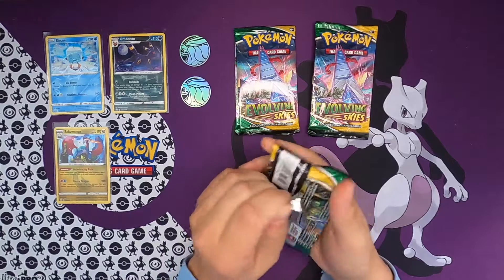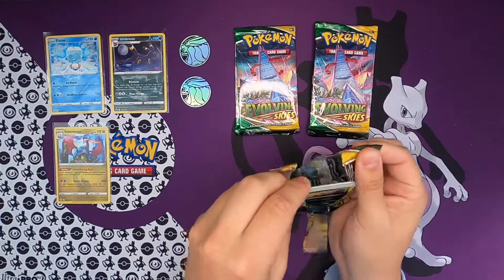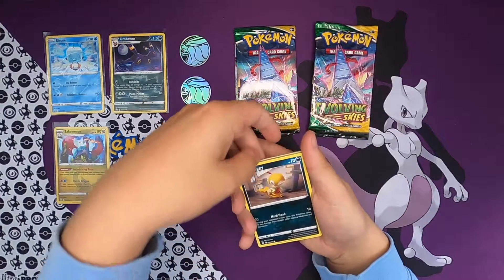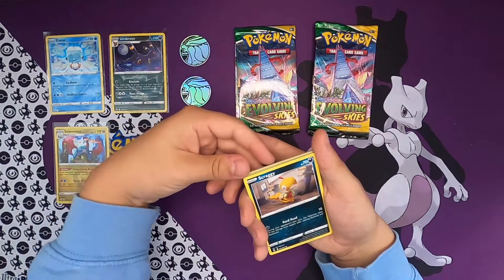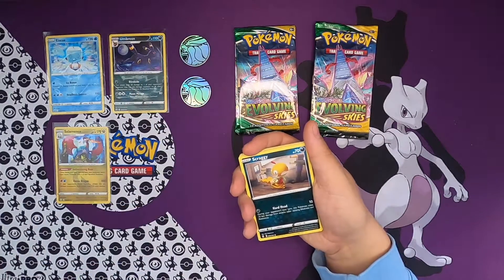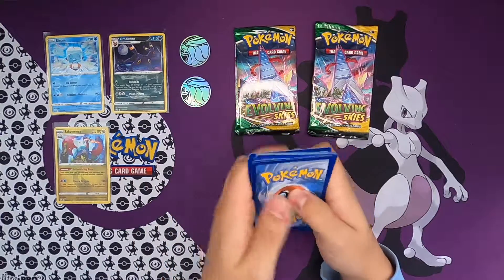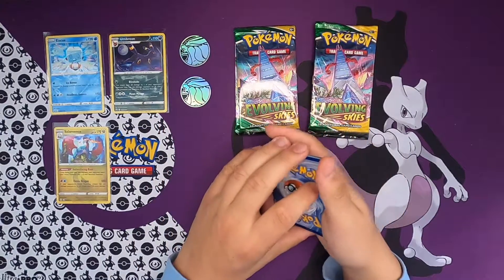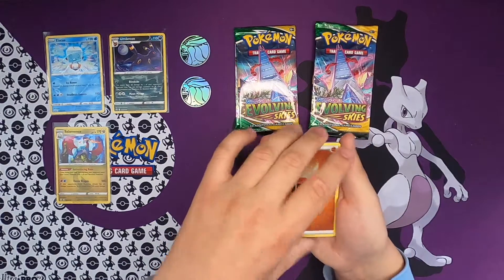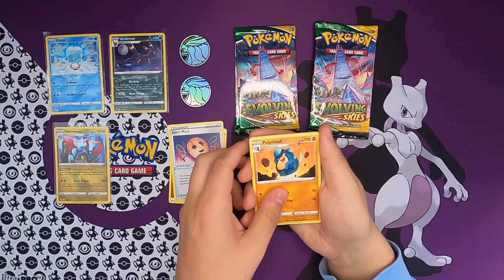As I've said lots of times, Evolving Skies really has some amazing artwork - not just the alternate artworks, but just overall the artworks are very cool. Let's open the next one. One, two, three, four to the front. We hit the energy - Grass energy, Fighting energy. It's okay. Got a Spirit Mask, then we got Palpitoad.